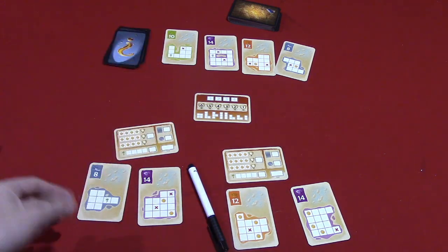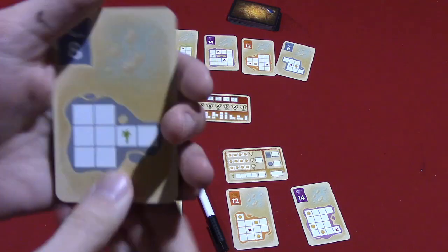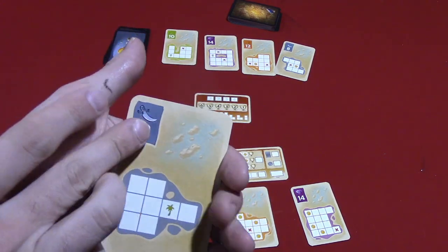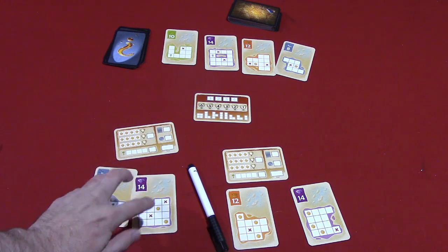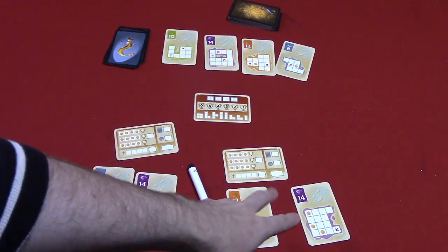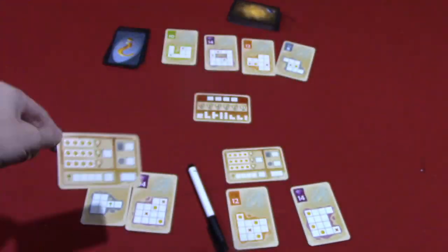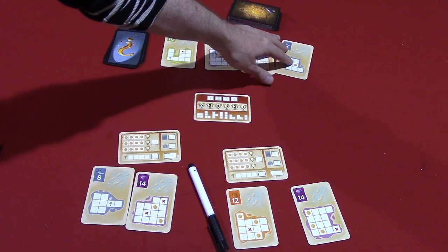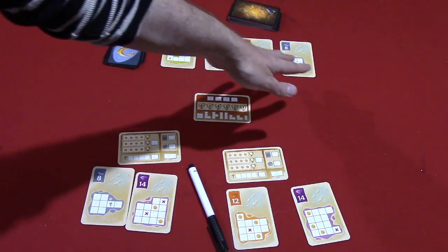Silver and Gold is a flip-and-write game for two to four players, where players are going to be trying to cross off all the squares in various islands in order to score the card. At the start of the game, each player is going to get dealt four islands, keep two, and the others will get shuffled back into the deck. They'll also get a score card. Four new islands will be flipped up, and after players complete one of their two islands in front of them, they can draft one of those.